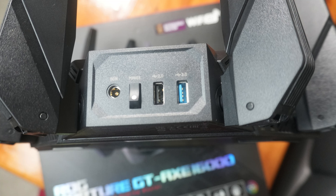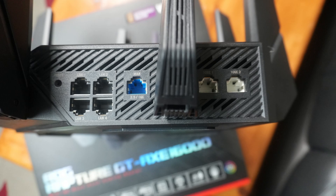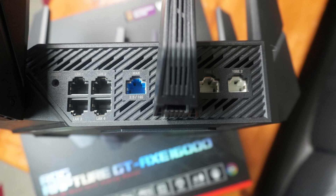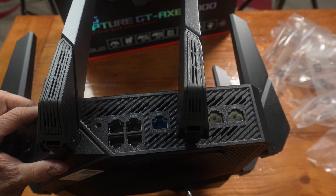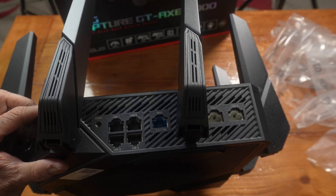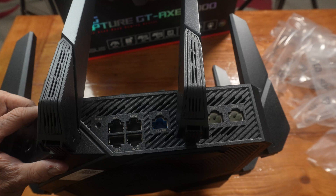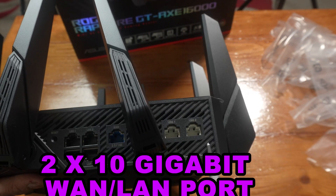On this side we have DC in, power, USB 2.0, and USB 3.0, reset, 4 gigabit LAN ports, and a 2.5G/1G port. I'll be using an Ethernet cable — one end goes in here and the other end goes to my OpenReach ONT box, since I only have 900 Mbps coming in. On the other side you have two 10 gigabit ports.